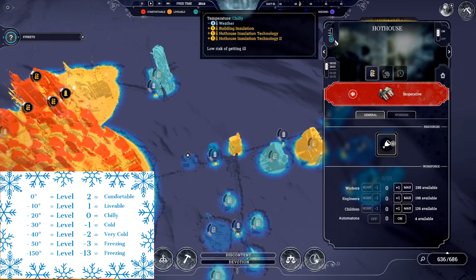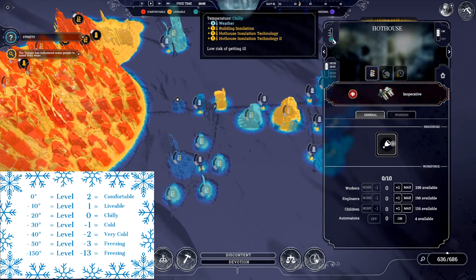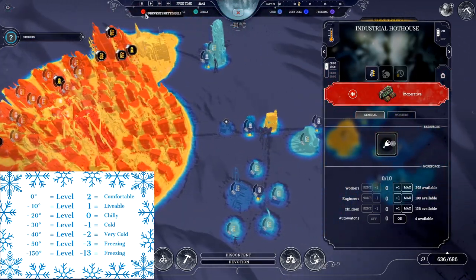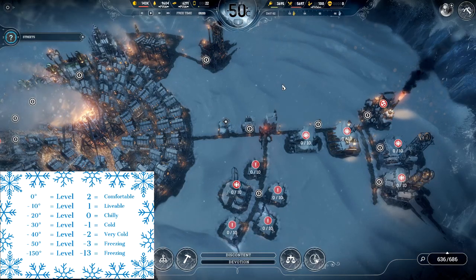This one's light blue — that's chilly. You can see on the left there are modifiers: negative three, plus one, plus one, plus one, for a total of zero — level zero, which is chilly, which is negative 20 degrees. People working in this hothouse have a slight chance of getting ill. You can add up the numbers yourself, but it also just tells you what the level is. This is how you can tell by the temperature gauge or by looking at the color and correlating it to the colors at the top. So what things actually affect the temperature in your city?